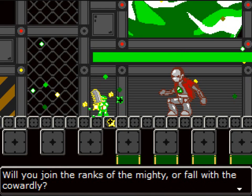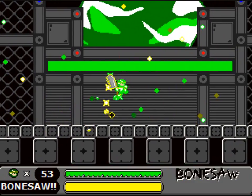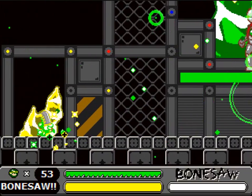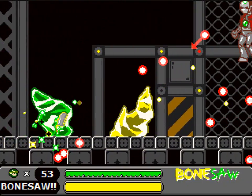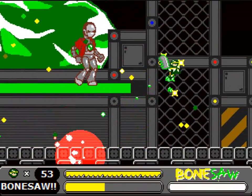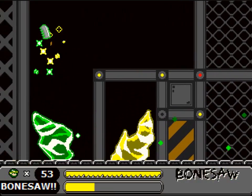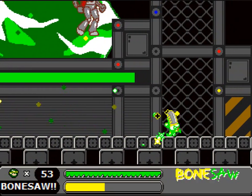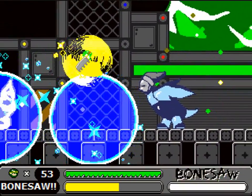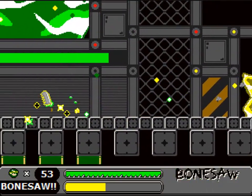Will you join the ranks of the mighty, or fall with the cowardly? The answer is waiting up ahead. I like that line. But yeah, this is it. This is the ultimate boss fight of this game, and let me tell you right now, this guy does not mess around. Because Wick is one heck of a boss fight. That green bar in the background is his life bar. He also takes on the forms of the different bosses throughout the game and has all their powers, plus his own unique arsenal of attacks.